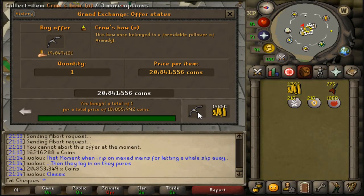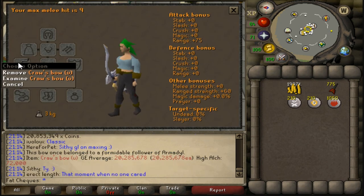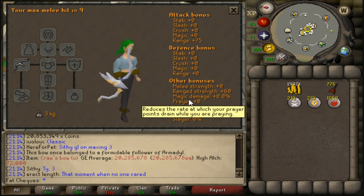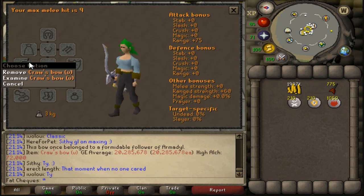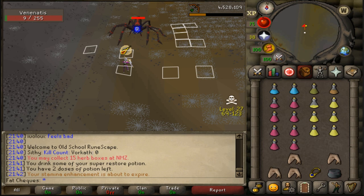Welcome to episode 16 of Making One Bill starting as a level 3. If you haven't seen the previous episode, I'd highly suggest going back to watch episode 15. We ended that episode acquiring ourselves a Cruelsbbow after countless hours of slow money making.